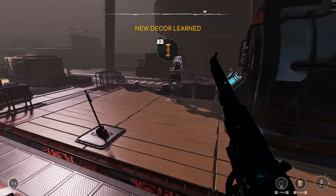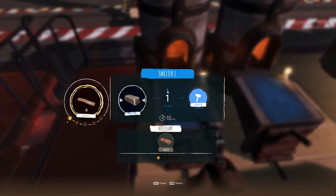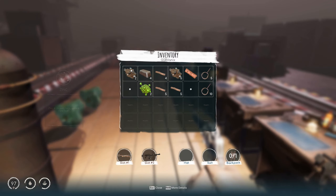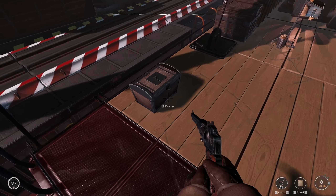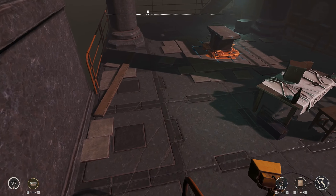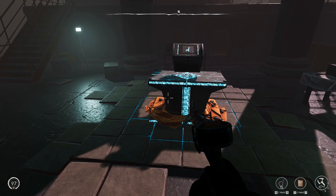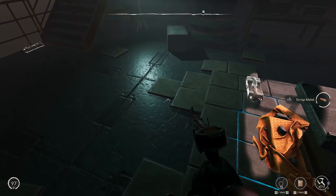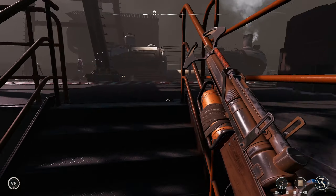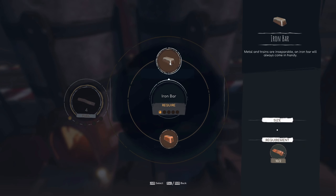New decor learned. New decor learned. Nice. So, we got 10 scrap now. I'm just going to burn this into 10 iron bars. Get the scrap. Scrap. Let's just get more iron.